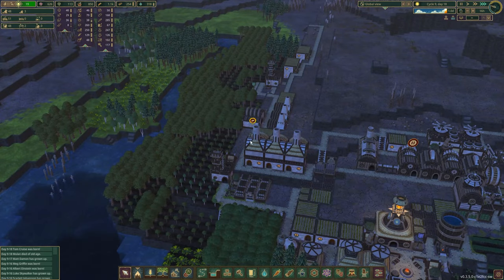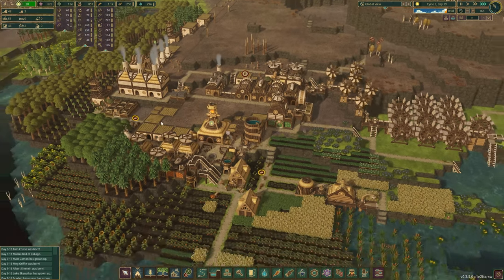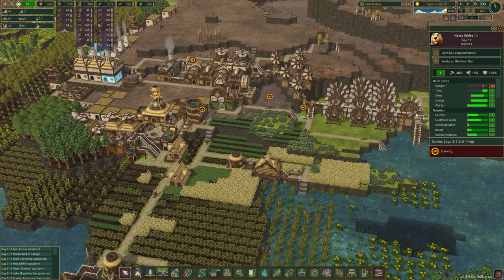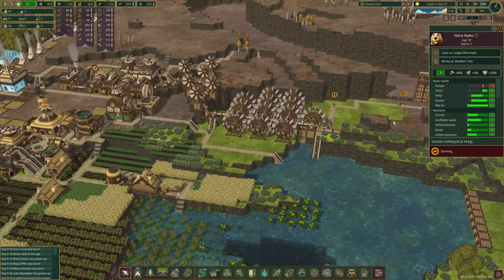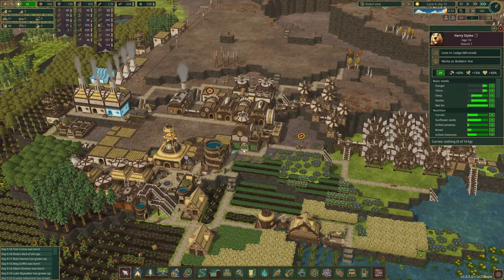Am I working these guys too hard? They're hungry and thirsty — look at them all. But we have tons of water and tons of food. Go eat something. You don't work as hard if you're hungry, and you're killing my wellness by doing that. Go eat and drink.